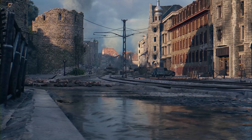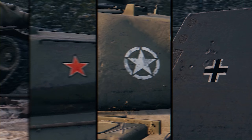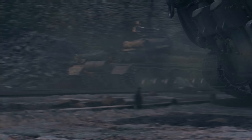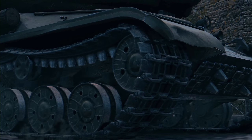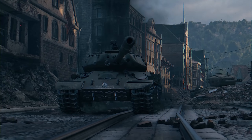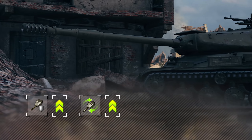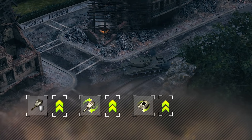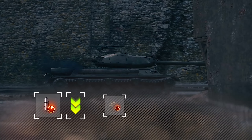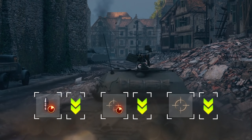Long-awaited changes were made to Soviet, American, and German heavy tanks. The IS-4, T110E5, E100, and several other vehicles from their respective branches will get a second wind. The IS-4 will now be more effective on the first line. Its front armor will be improved and the hull and turret traverse speed will be increased. Its top gun will be less accurate, but it will reload and aim faster. Gun dispersion on turret traverse and on the move will be reduced.